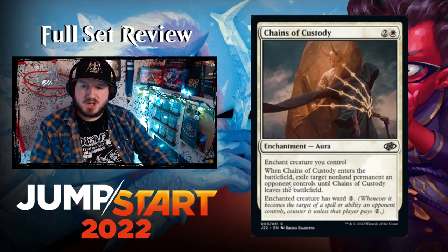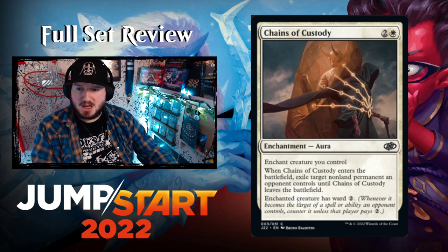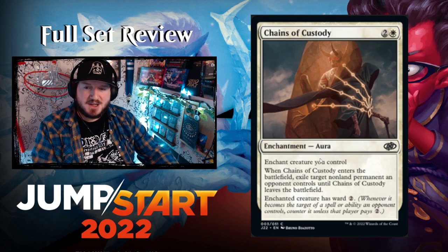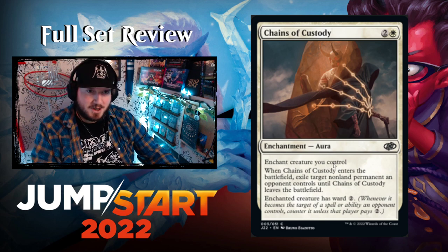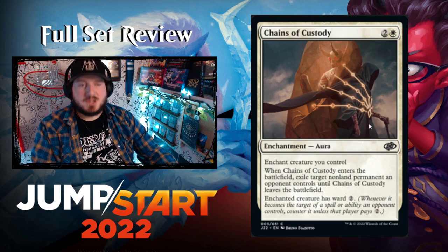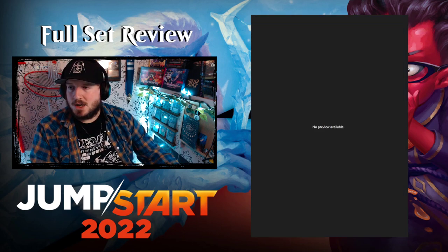The last white card from Scryfall is Chains of Custody — two and a white for an Enchantment Aura. Enchant creature you control. When it enters, exile target non-land permanent an opponent controls until Chains of Custody leaves the battlefield. The enchanted creature has ward two. So it's a lockdown enchantment that also gives one of your creatures ward two — I think that's really cool.